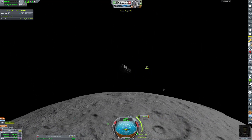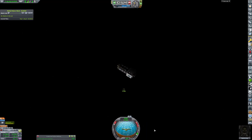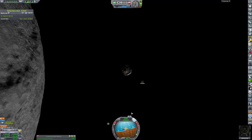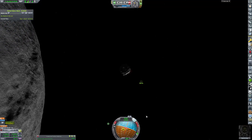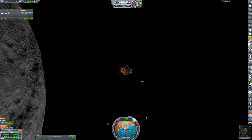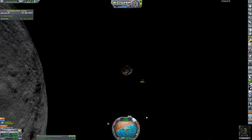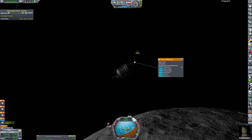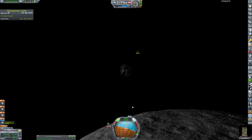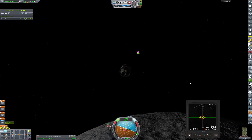Here we are finally meeting up with the other capsule. We're going to burn so that we can get closer, and then as we approach it, we're going to burn so that our relative velocity is zero. This only took about 10 minutes in time. Imagine if you were to launch from the ground somewhere and immediately be up at a space station in 10 minutes — that'd be crazy.